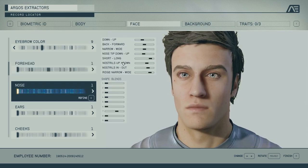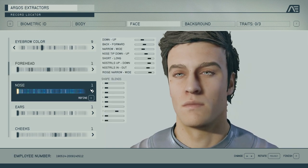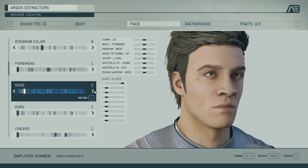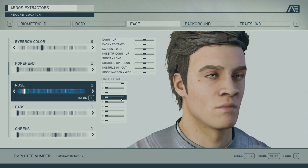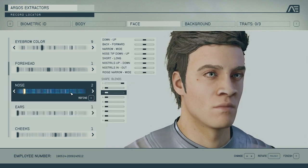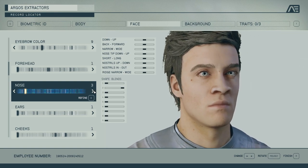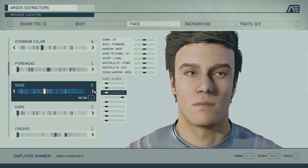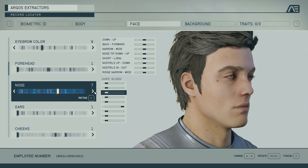Nose — this is where stuff starts getting crazy because you actually have multiple pages of options. Looking at the presets first, they are combinations of the different shapes you can blend together. They have some pretty radical-looking schnauzes — big ones, small ones, flat ones, long ones. It's pretty cool — I'll look at it from this angle.